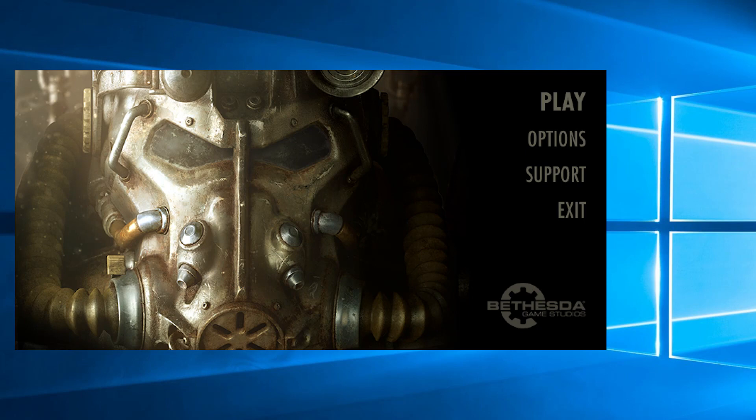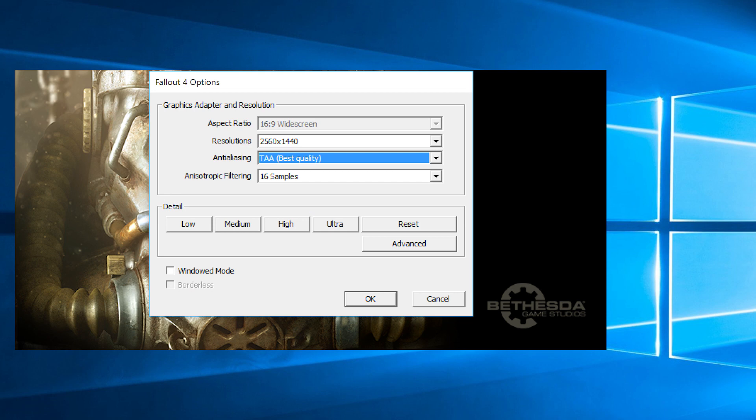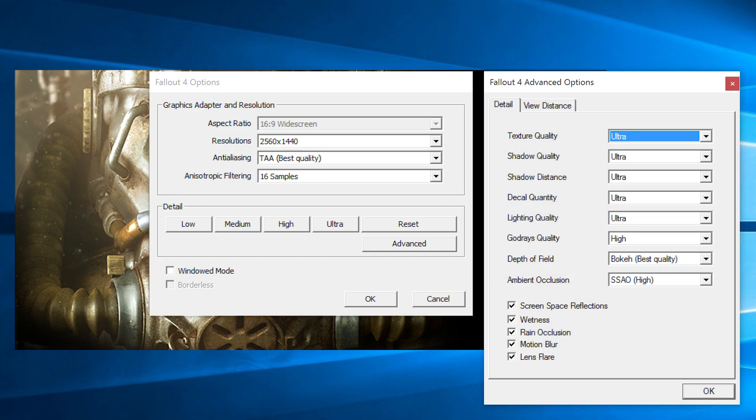Assuming you're anything like me, you want to enjoy Fallout 4 in all of its glory and that means cranking the visual settings right up to the max. For this, Bethesda recommends either a Core i7-4790K or FX-9590 along with a GeForce GTX 780 or Radeon R9 290X. The minimum and average frame rate was recorded using FRAPS at 1080p, 1440p, and 4K. Maximum in-game quality settings were used at each resolution and we selected the temporal anti-aliasing mode, otherwise known as TAA.